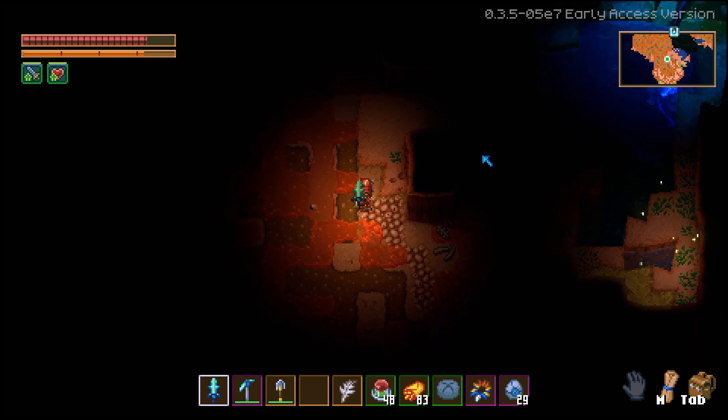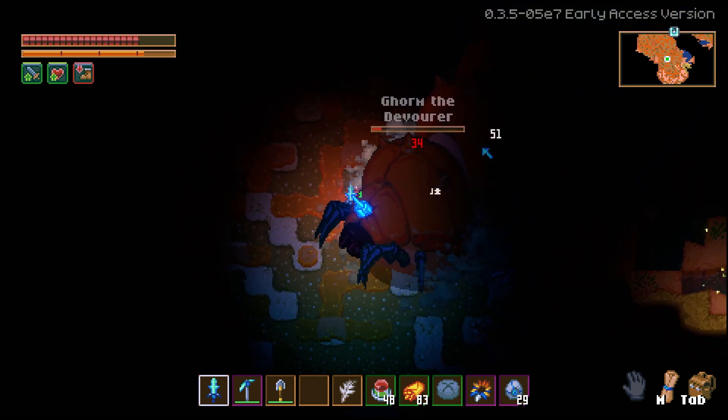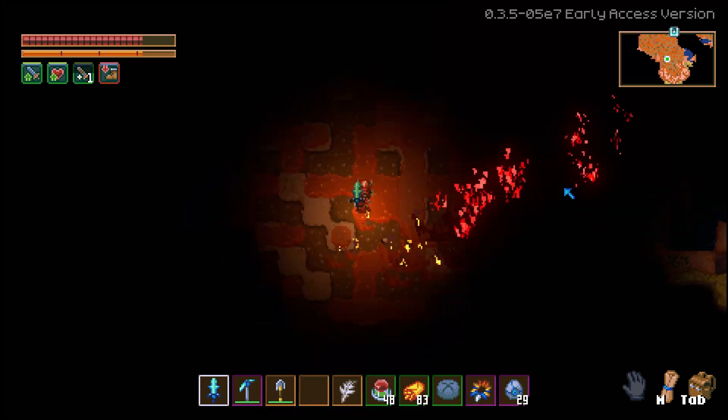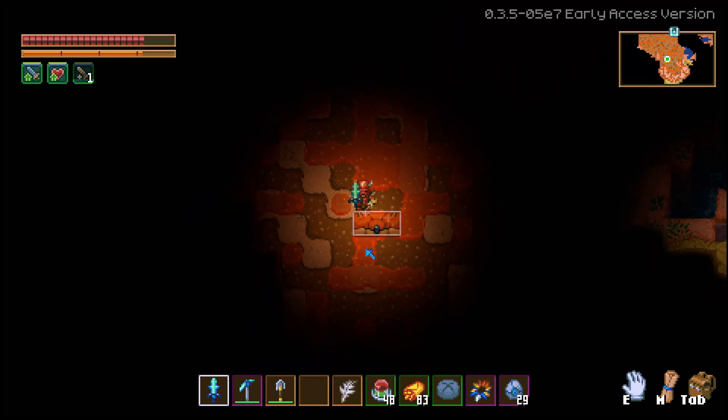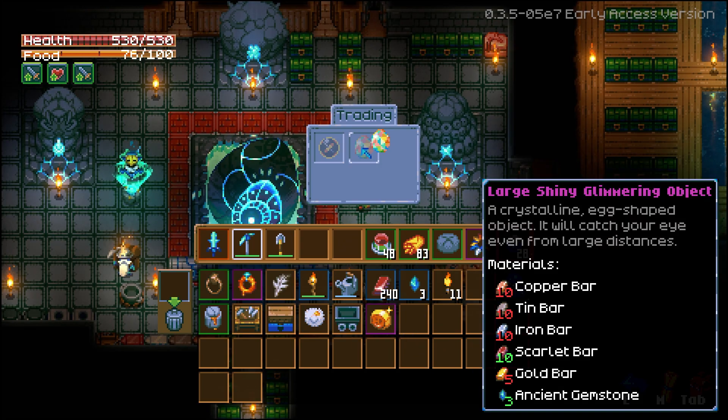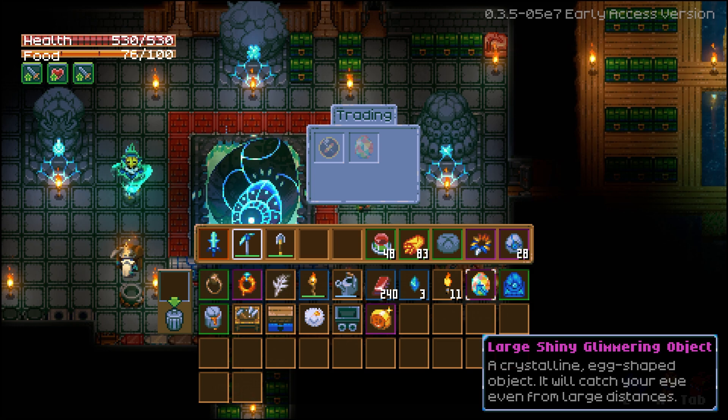The mysterious idol, which you can get from killing Worm. Then last but not least is the rainbow egg, called the large shiny glimmering object, which also can be used to spawn the Aziz boss.